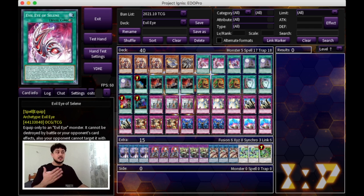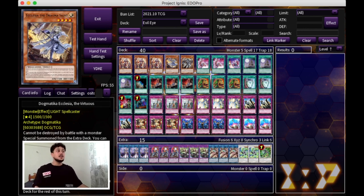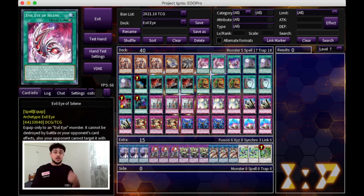Evil Eye Selene is the other main card of the deck outside of Serziel. You always want to be equipping it to Serziel. When your Serziel activates its effect to pop a card, Serziel is also going to gain 500 attack points, and Selene also makes your Serziel untargetable. That's pretty much the win con — you make Serziel, equip it with Selene, and your opponent is going to be thinking, how do I out this Serziel now? That's why you want to play two of it.